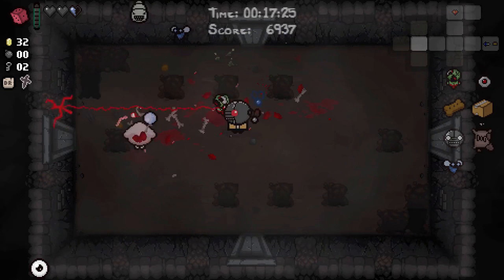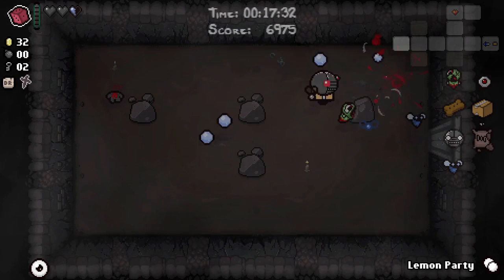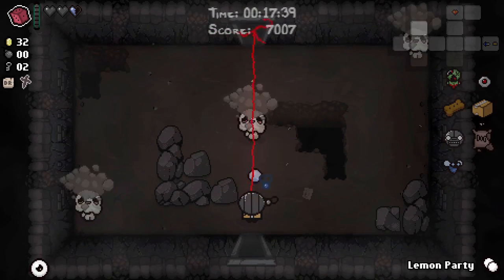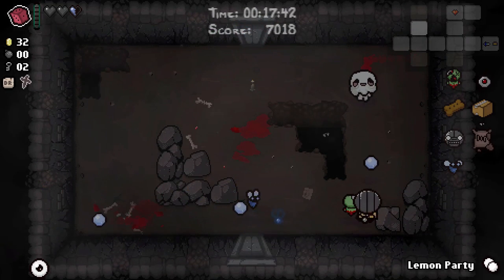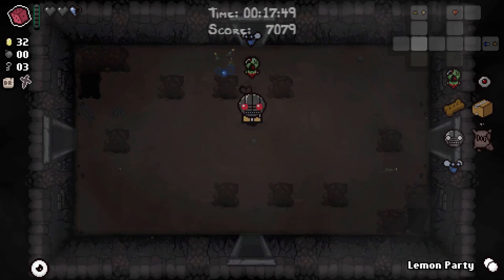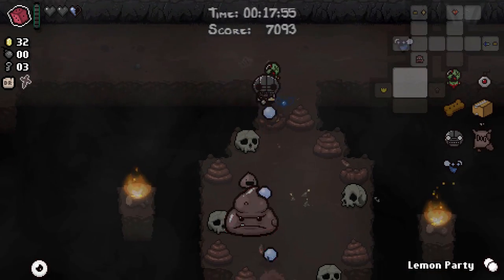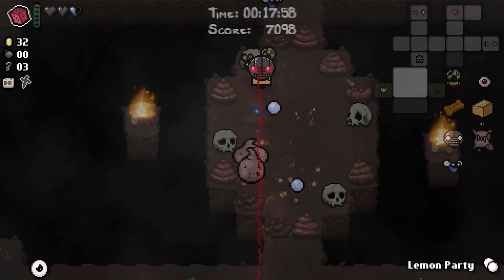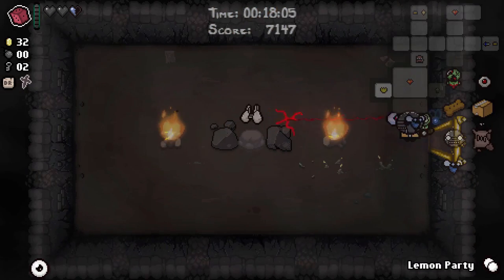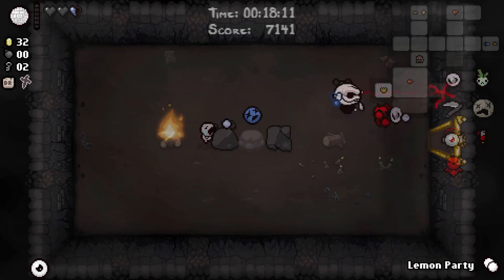Rotten Baby's flies are doing a considerable amount of damage. We know about this Lemon Party pill, so we could use that on a room that is particularly troublesome and also contains ground-based enemies. Maybe we'll get an opportunity to use it, maybe we'll just dump it. We've got three keys now — I will definitely do both of those chests in the mob trap room. We're doing enough damage now. In fact, should we re-roll that? Sure — now we've got Death's Touch!